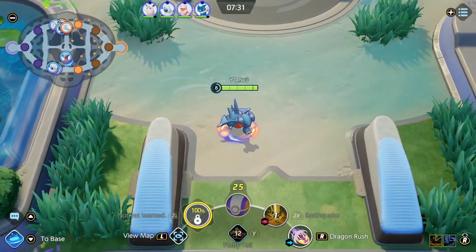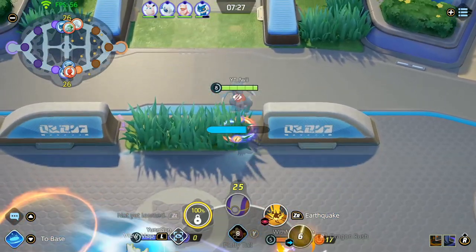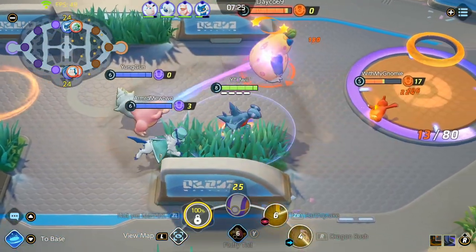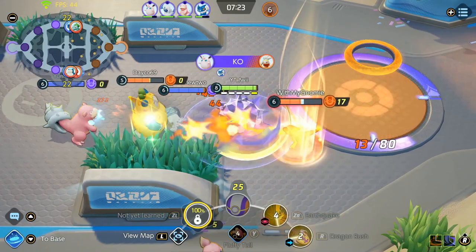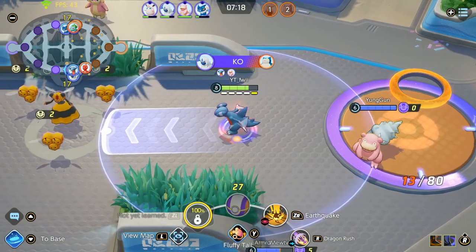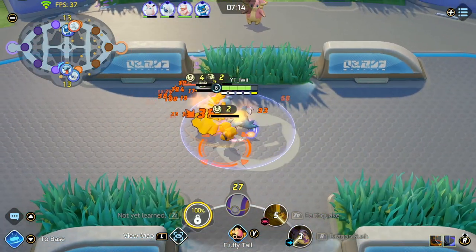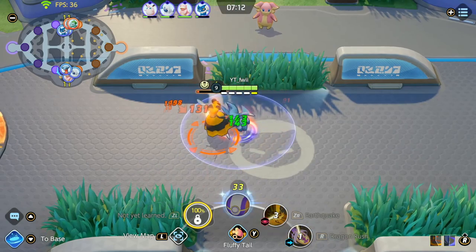Now at level 8, I'm heading down bot lane again to fight for the second rotation of bees. The enemy team walks up a little too far so I'm going for some poke damage. The goal is not to tower dive them, but I want to fight for the bees if possible. The bees spawn and I go immediately for them because they give so much experience — I essentially get level 9 off that.